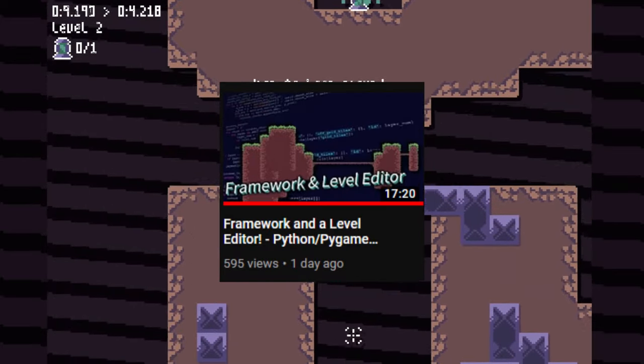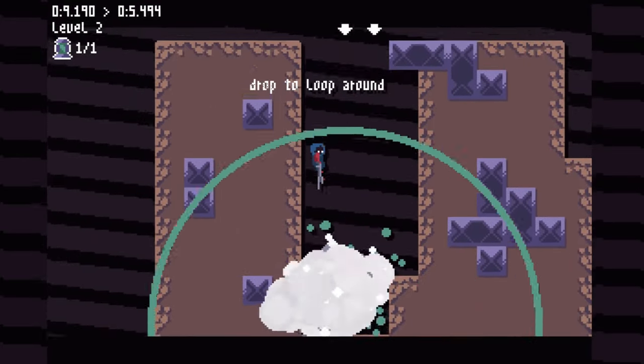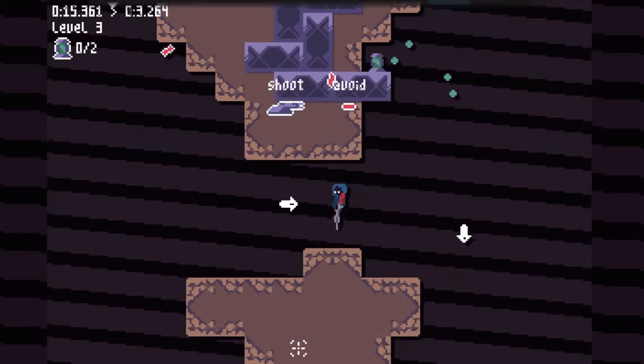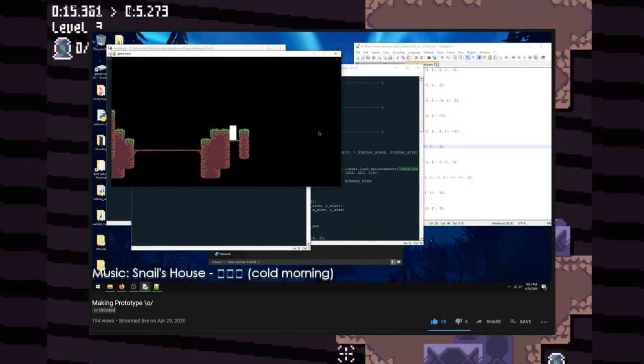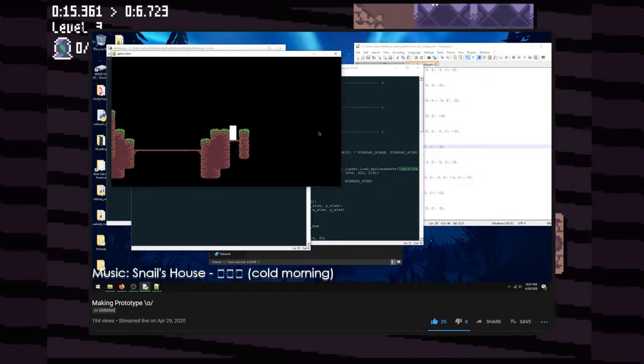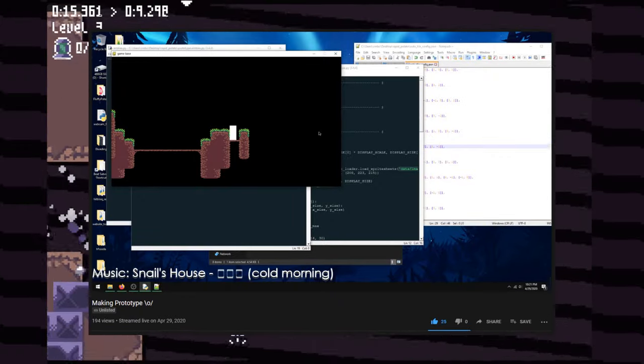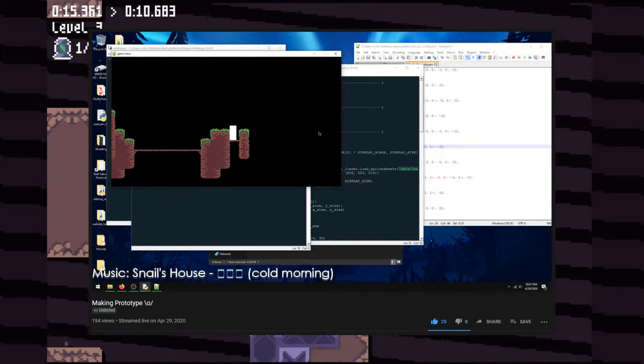Continuing from the last devlog, I mentioned that I did a stream where I only covered Reddit and drew some assets. In the second half, I did the basic implementation where I rendered those assets, added physics, and a basic player I could control and move around, but it was just a white box. At that point, I ended the stream.